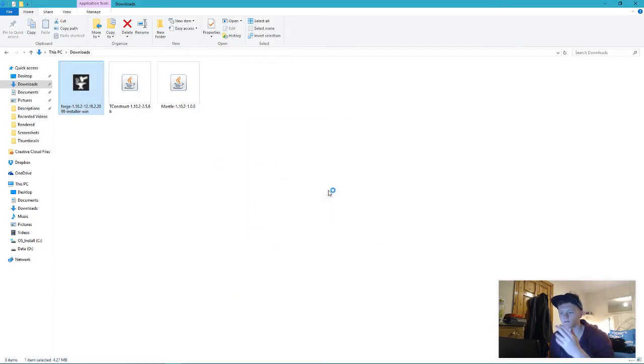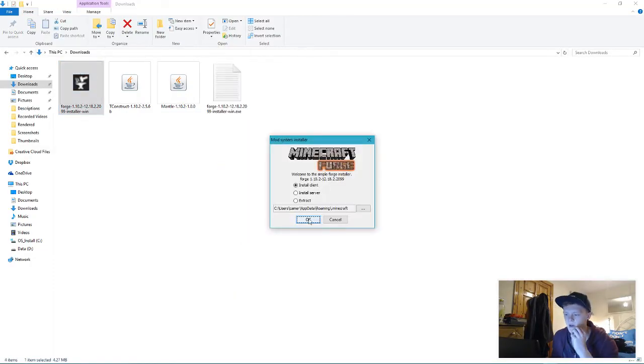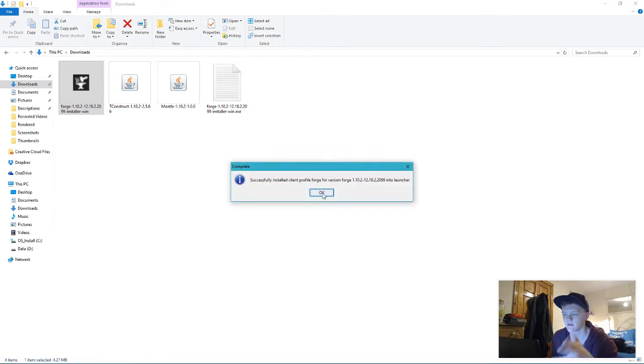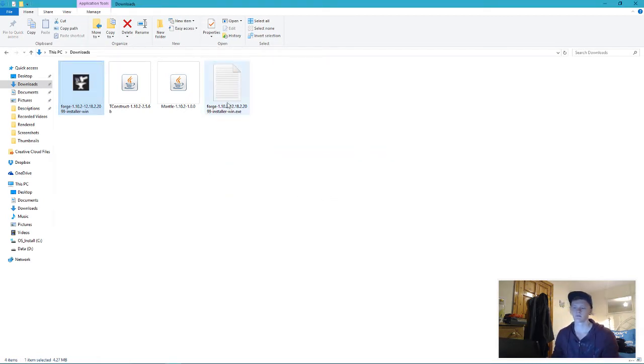You want to just double-click Forge and run it, then just click OK. It already sets it up — already done, finished. You can delete that installer after, you don't need it.